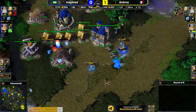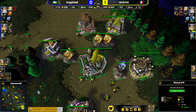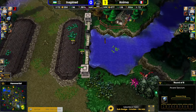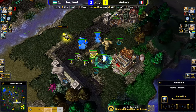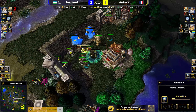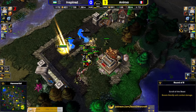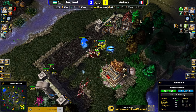Anima is certainly the player with the bigger expertise, and so far that shines. Don't underestimate inspired - he brought players like Leon to the verge of defeat. But Anima seems like he's controlling the map a lot better: he controls where the skirmishes are, he controls when it's time to creep, and he put a dent in inspired's early game pretty much right off the bat.